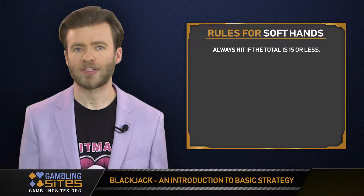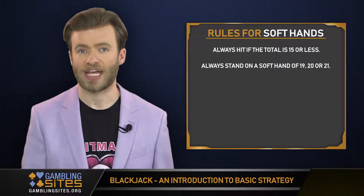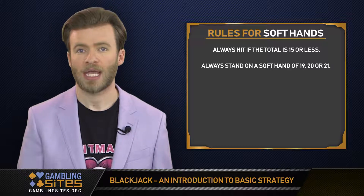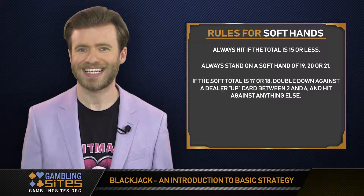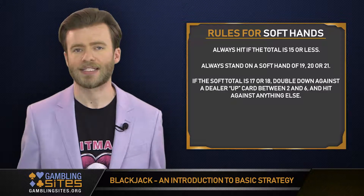If you have a soft hand, you'll always hit if the total is 15 or less. You'll always stand on a soft hand of 19, 20, or 21. If the soft total is 17 or 18, double down against the dealer up card between 2 and 6, and hit against anything else.